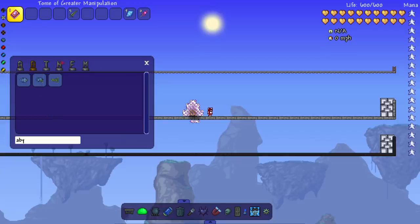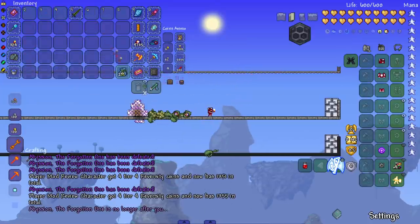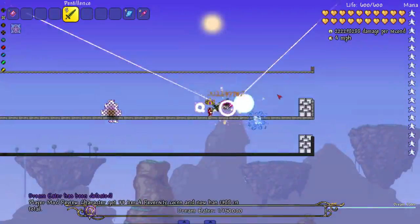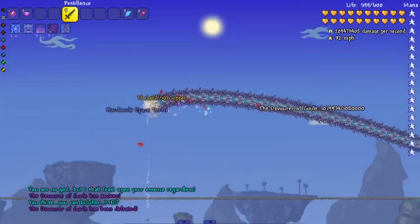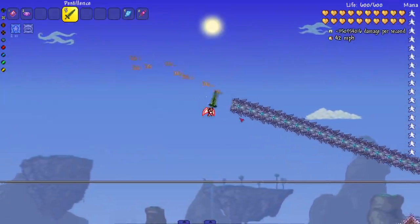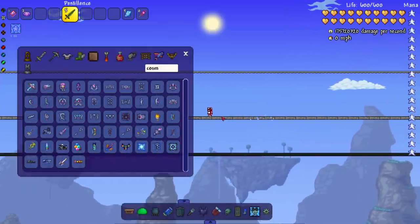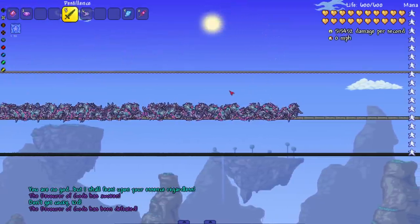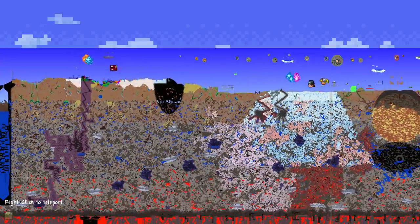Completely forgot about the Thorium bosses while editing — here we go. All three versions of Abyssion dead, only got two treasure bags, interesting. Then the Dream Eater, get him out of here. Now let's fight the Devourer of Gods. His body just froze — I've never seen this happen before, but the music's still playing. I can break all his parts. Let me spawn him again, kill phase one with the tome, wait for phase two — got his ass, he didn't even know I was there.